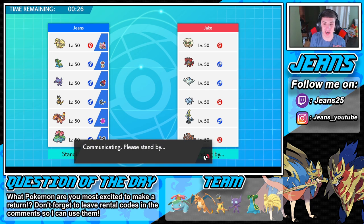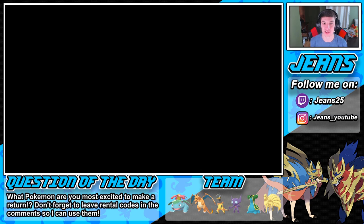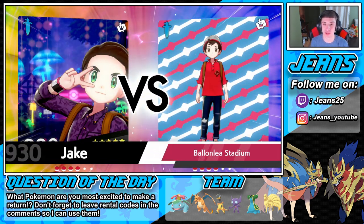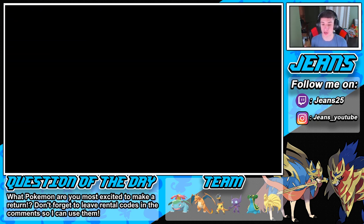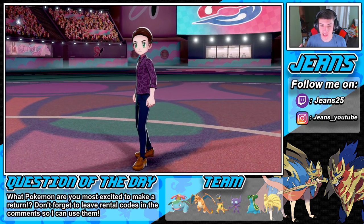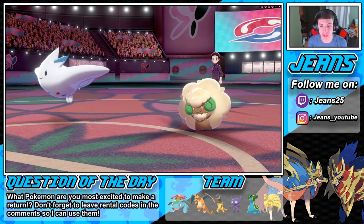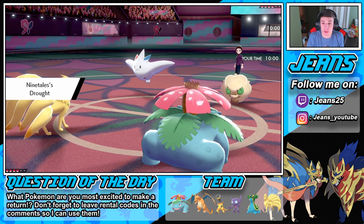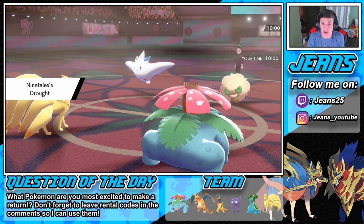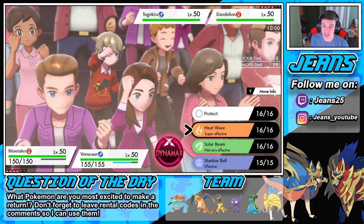Sableye drops out in the back. An Incineroar and Alolan Ninetales - only the Pokémon in the Pokédex or game's code will be able to be used in ranked ladder come March 1st. So Alolan Ninetales, if you send them over, I think you cannot use them. He's going into Togekiss - Whimsicott is gonna try to set up Tailwind, maybe go for Follow Me. I might Dynamax just go for a Max Ooze - that might be the play: super effective STAB over on the Togekiss, get the special attack boost, and roll from there.